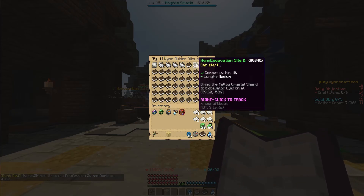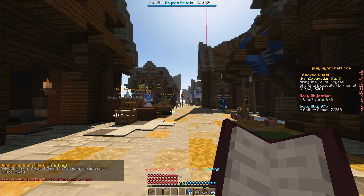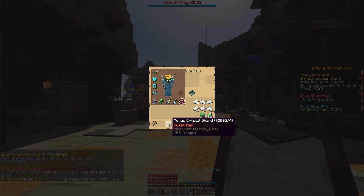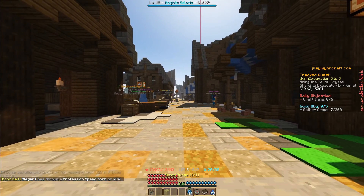Today we are taking a look at Wind Excavation Site B. It's a combat level minimum of 46, and it's a medium length quest. Bring the yellow crystal shard to Excavator Lycron at those coordinates. You have to have completed Wind Excavation Site A at level 35 to do this quest, and once you've completed it you get a yellow crystal shard, which you will need to start the quest.